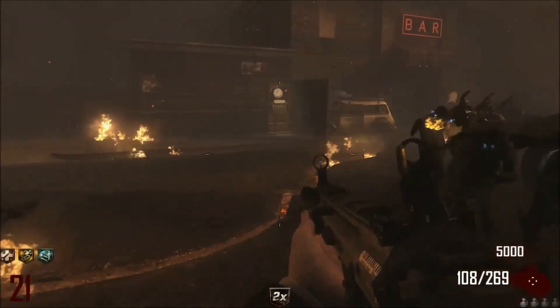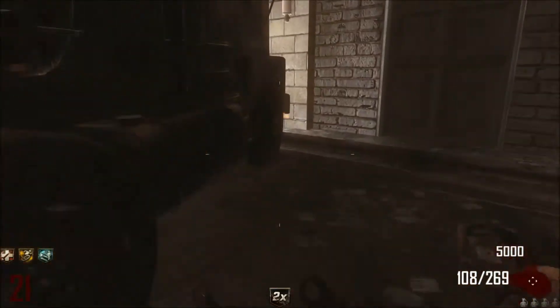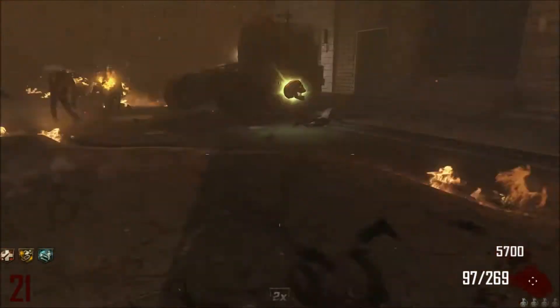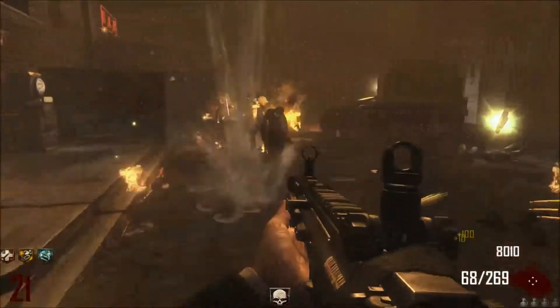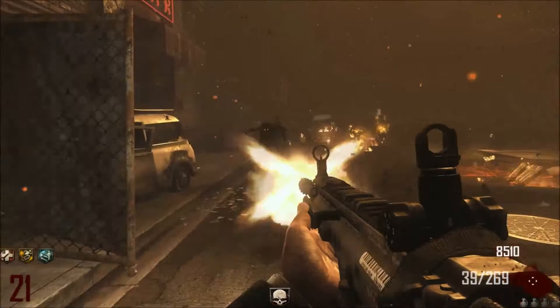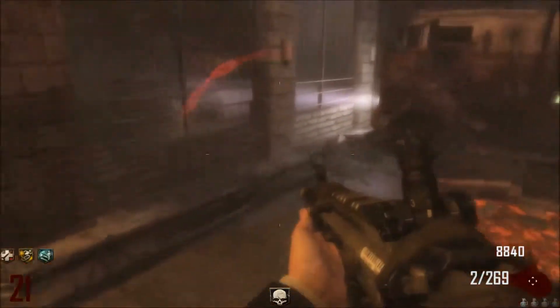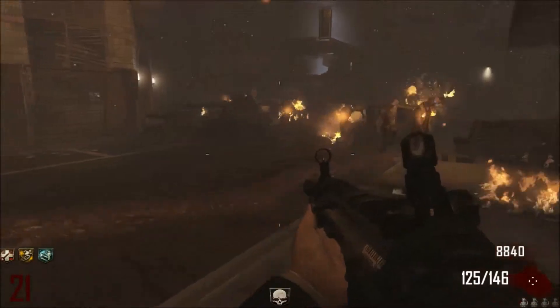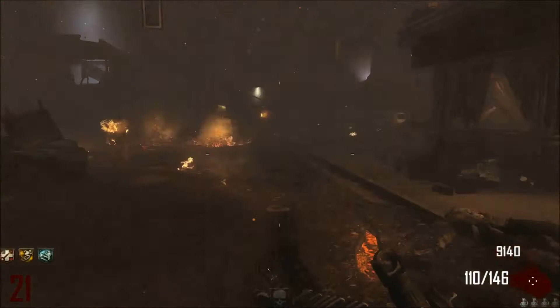Then you can Pack-a-Punch, and that is maximising. If you've got the Hammer and the RPD, Pack-a-Punch the Hammer because you can Pack-a-Punch it twice and get attachments on it. Use all your ammo up before you Pack-a-Punch, unless you're in an emergency.